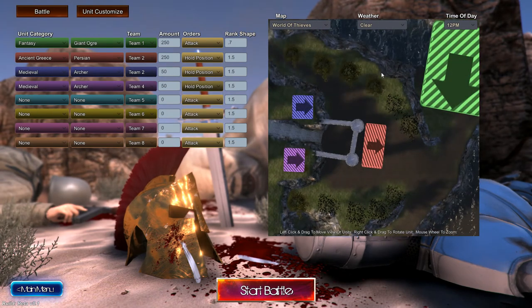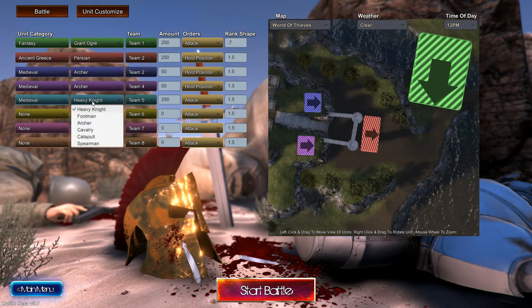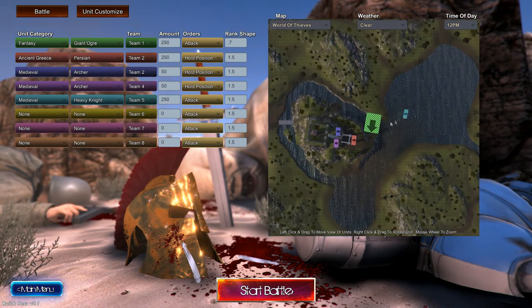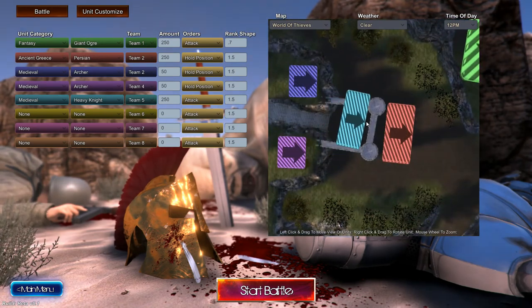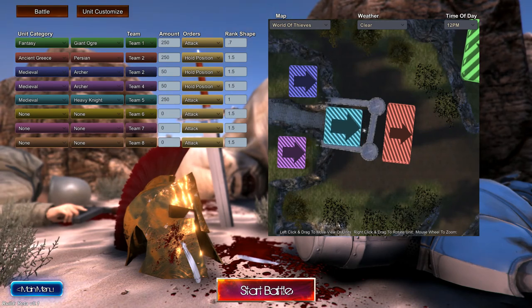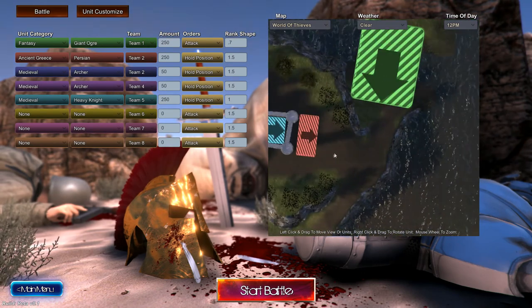So we have 100 archers fighting 250 giant orcs. I don't think they're gonna be able to win, so I'm gonna get heavy knights. That sounds cool. Let's get heavy knights and put them in that little corridor right there. 250 heavy knights — if I can fit 250 in this little thing I'll use 250. Just rotate it and move it in there — that looks like it fits. We're gonna have these guys also hold position.